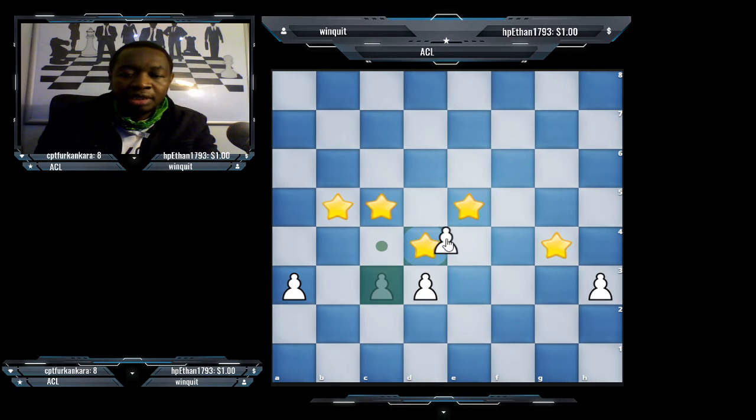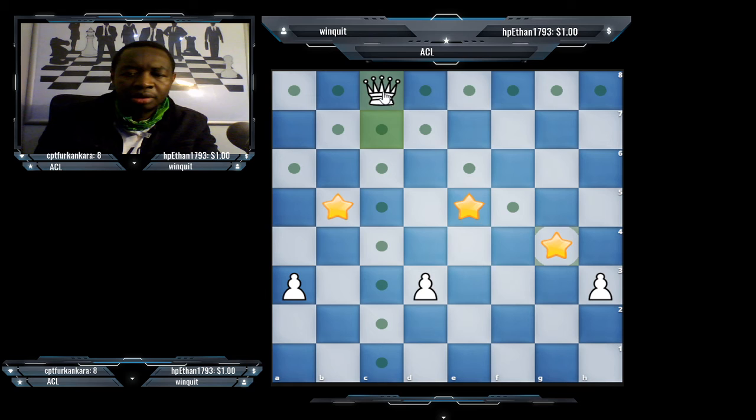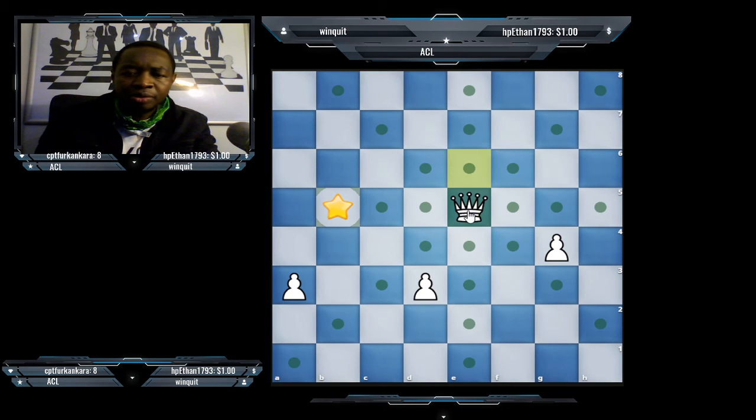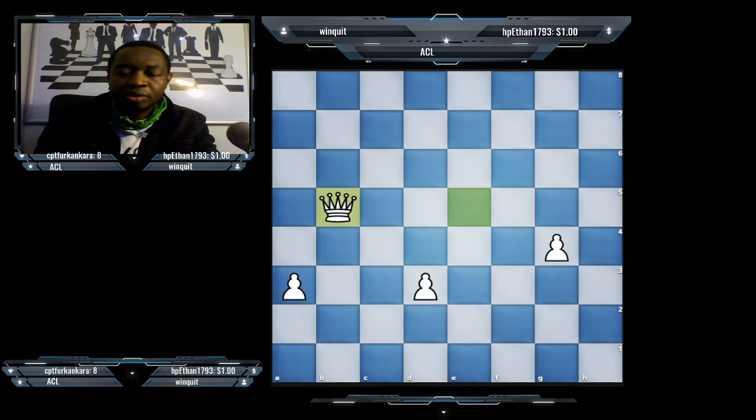In this particular case: take, take, push, push, push — and this pawn can take like that. We can use the queen to capture and collect all our stars.